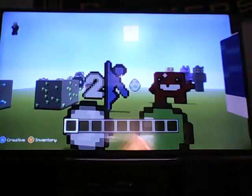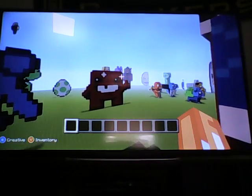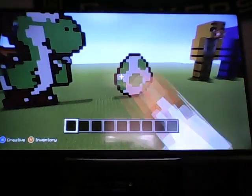We got a slimeball and snowball. The slimeball was actually the very first thing I made. We got a Portal 2 logo right there, Super Meat Boy back there, Yoshi and the Yoshi egg.